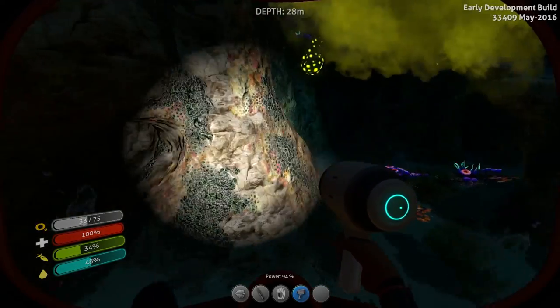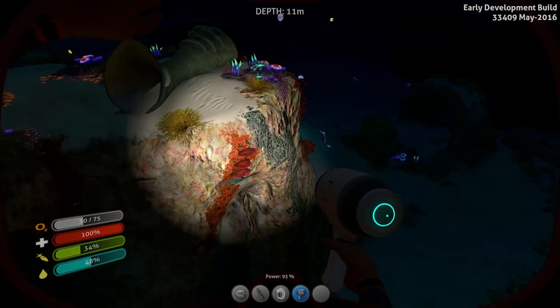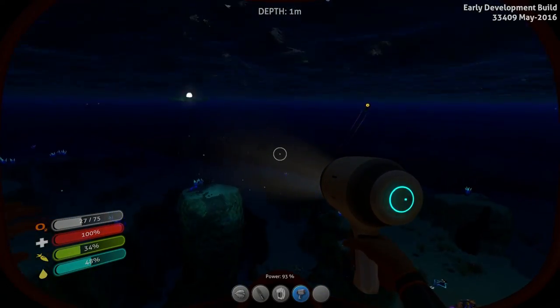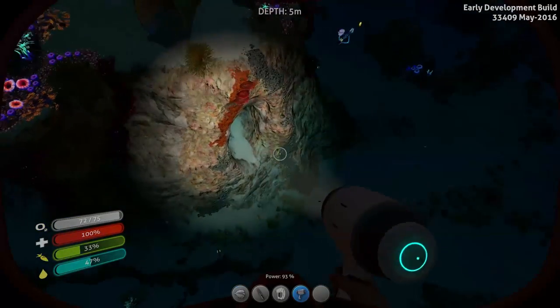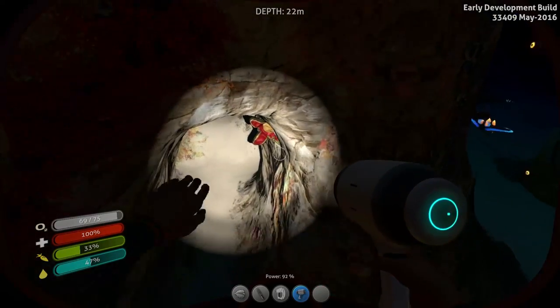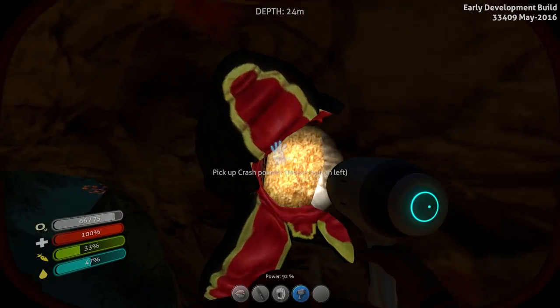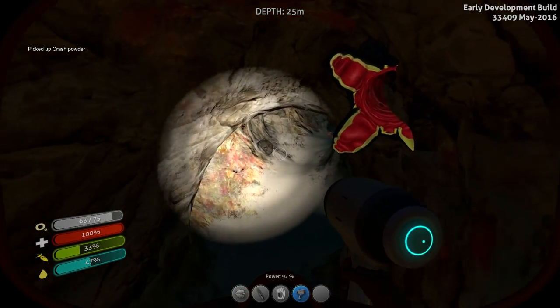Crashes tend to live inside these little caves — that's what I'm looking for right now. If you are on the lookout for crash meal, chances are that's where you're going to find it. Hopefully the sun comes out pretty soon. There's one right there, and that has crash powder inside of it. So we're already done — that's what they look like when they're closed right there.